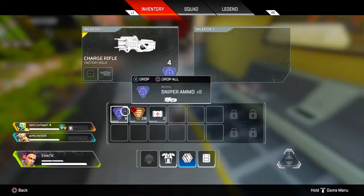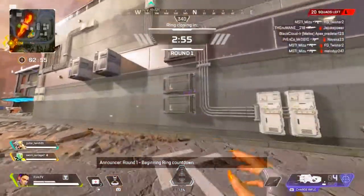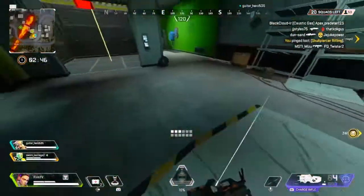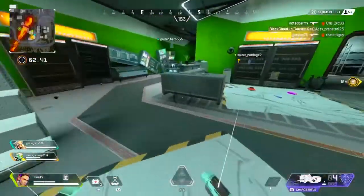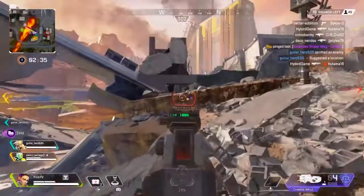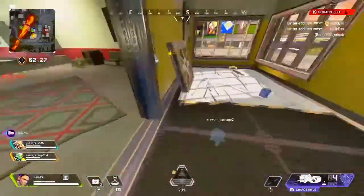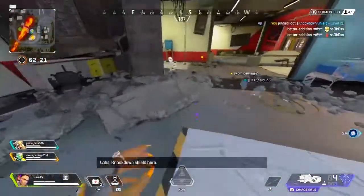Well I can only use a charge rifle — sweet. So all the other stuff is useless now. There's a Phoenix kit and a hop-up here, I'll just bring that. Look at this — I could have gotten something else, but it doesn't even support extended sniper mags. There's something gold over there — I think that's a helmet. I found a charge rifle as the first weapon. Knockdown shield too.